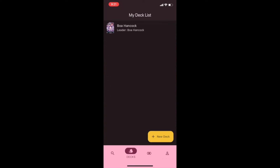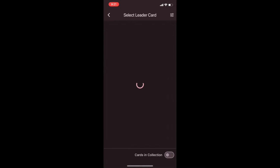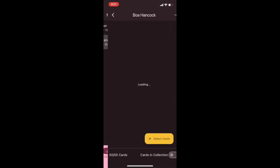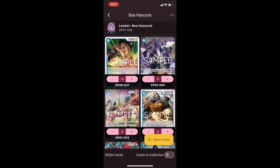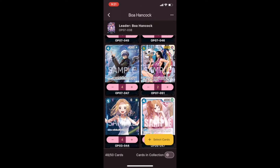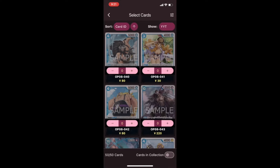Another feature is of course a must-have: the deck building function. I feel this function is really useful and one every player would need. You can build your deck, save it and edit it anytime. There were times when I'm outside and I suddenly thought of an interesting deck idea or a tech idea — this app allows me to immediately make that change or build the deck on the go.